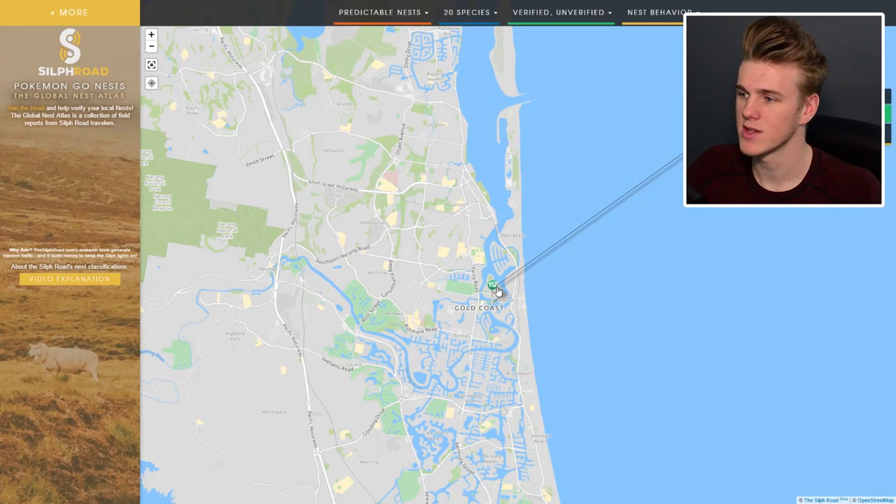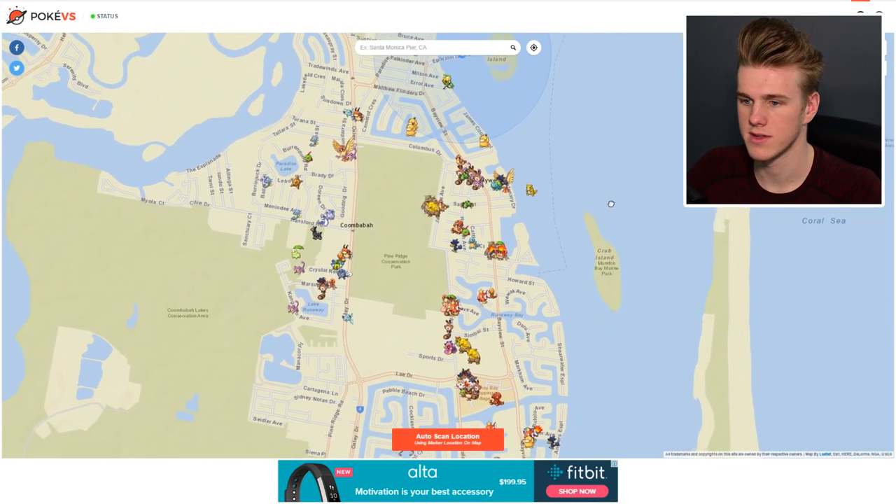I'm going to be using the combination of these Nest Atlas reports with a scanning website to see if these nests are true or not. It's the same scanning website I used a while back — it's a premium service. I'll leave a link down below if you guys want to try it out. Just be warned, it is a pay-per-scan kind of deal — not too expensive, and it's like the only way to scan in the game right now. It says right here there is a Chikorita nest in the heart of the Gold Coast. I'm going to quickly check my scanning website.